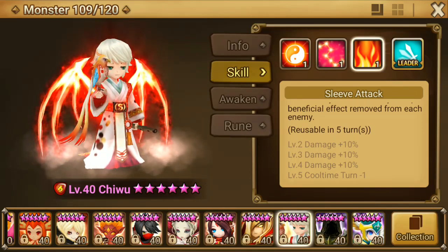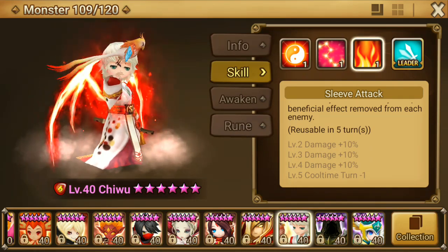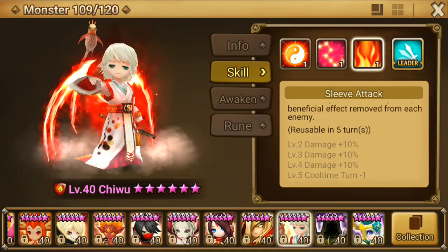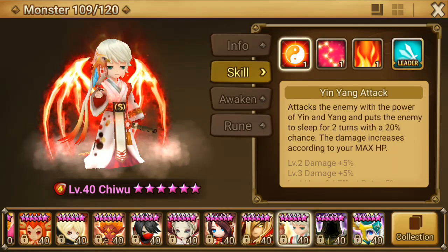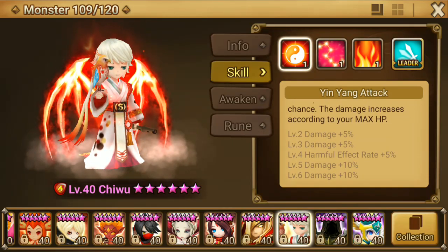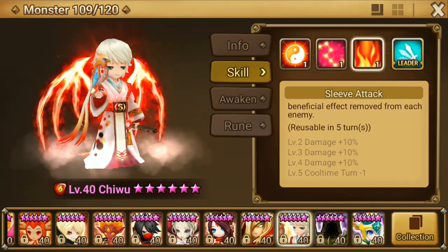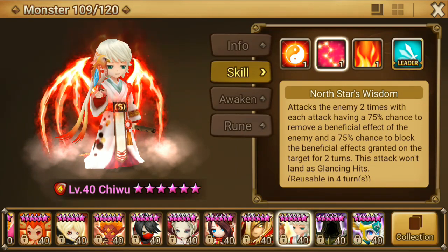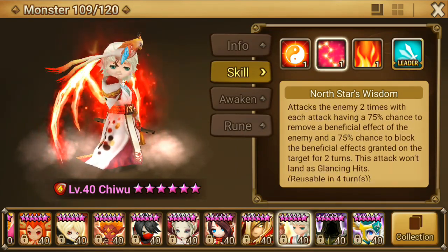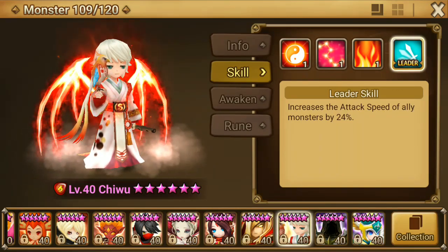At maximum, you can at least do 45% - you can have three buffs most of the time, so we can reduce 45% of the attack bar of the enemy. That's really good. The first skill is just Sleep, and this chance to sleep is only 20% because it's not max skilled, not 25%. There's also a chance to strip, and this doesn't land as a critical hit. He has a speed lead.